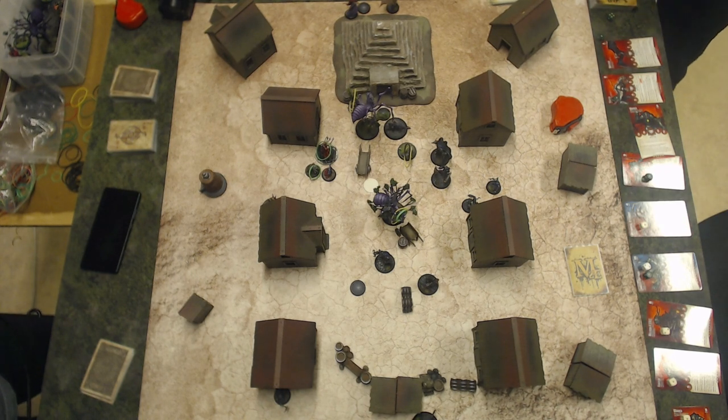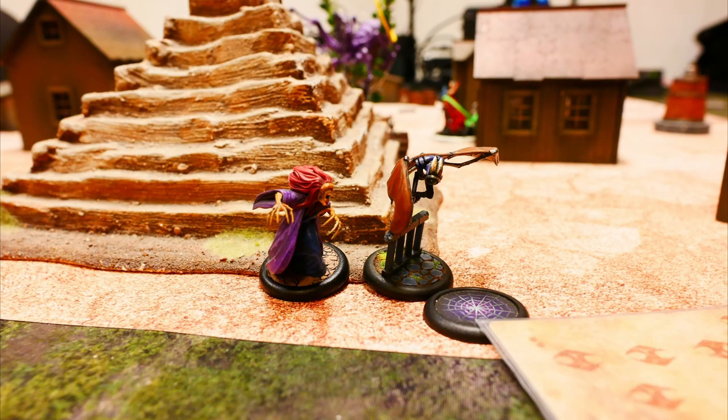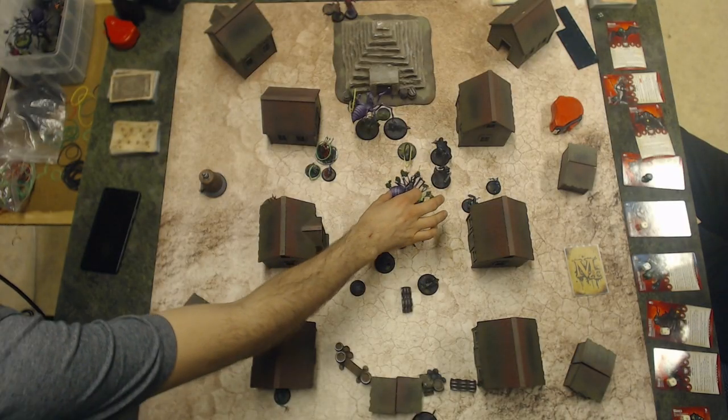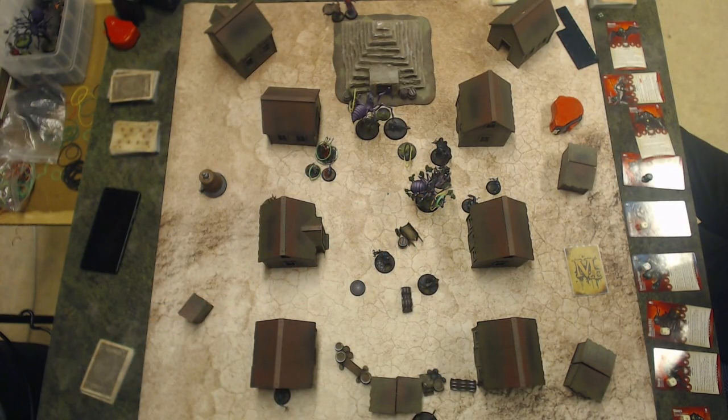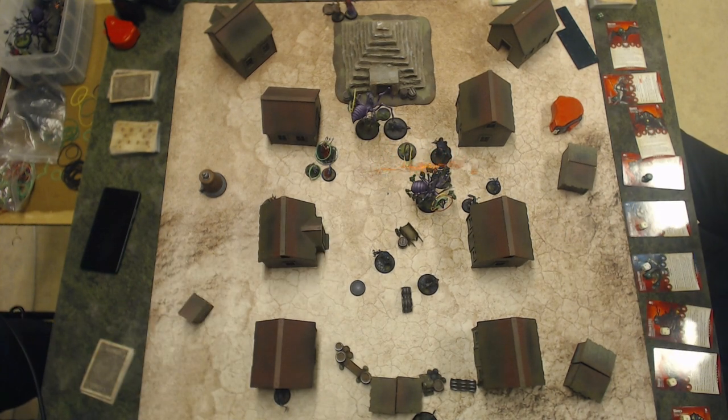The Watcher activates at the far edge corner behind the pyramid. Transfer power, make a two inch push. Interact action, moving the marker into the Oguru Battery. The Yurugumo activates and charges Hoffman — it's also charging the Guardian. This gives the Yurugumo two burning because of moving into the pier marker and an action inside the pier marker.